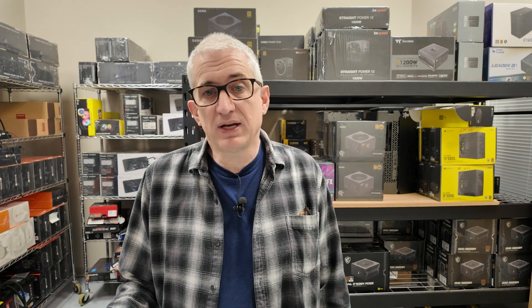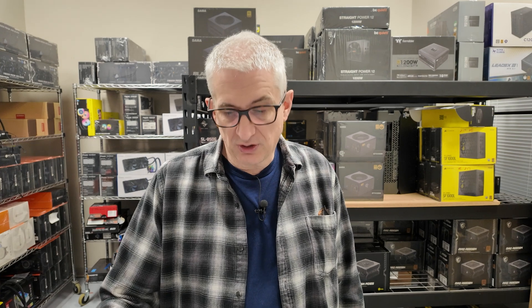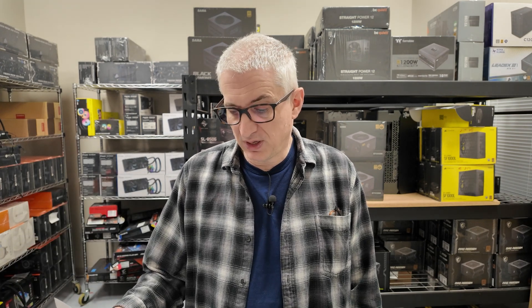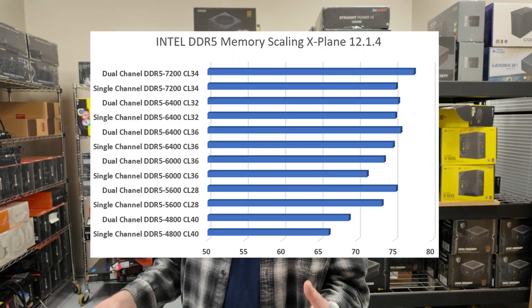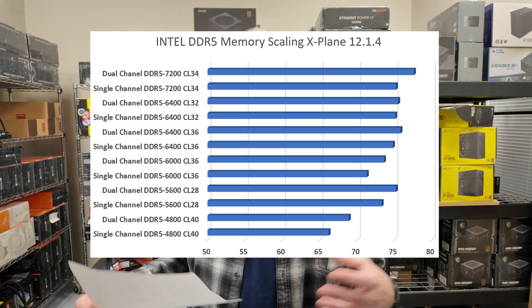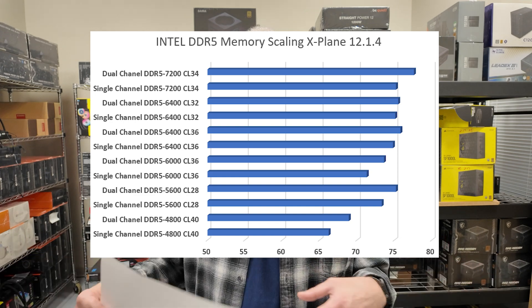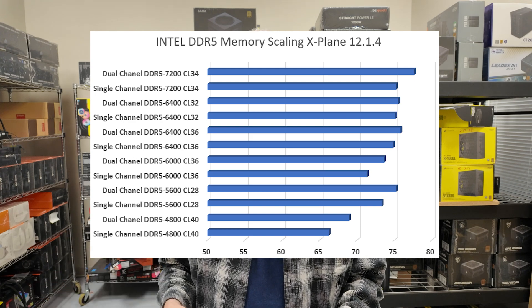DDR5 4800 single channel was of course the slowest, with a latency of 40. Compared to the fastest performing model — dual channel DDR5 7200 — there was a big difference of about 15%. That's not just the performance of the memory; that's the gaming performance in X-Plane. The memory difference itself is even larger, but it has a 15% negative impact on X-Plane performance.